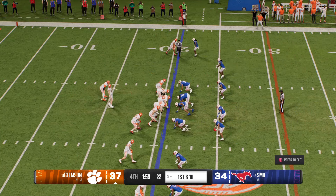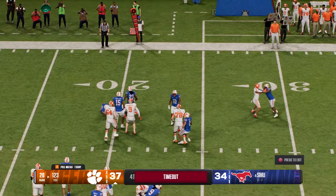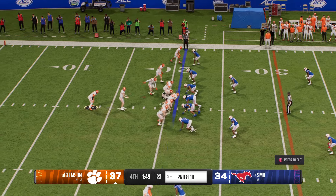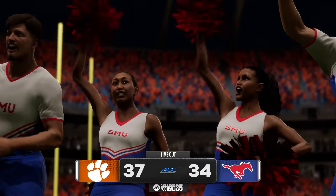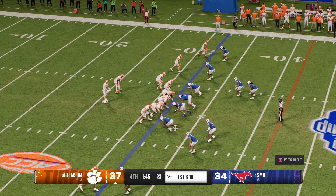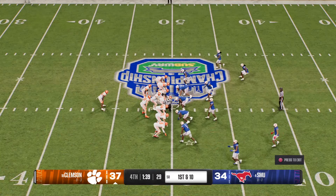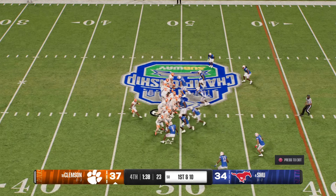The Clemson offense heads back out on the field — one more first down should do it. But remember, the defense has all three timeouts remaining. They'll use the running game, trying to bleed the clock here. The defense calls timeout, trying to preserve as much clock as possible. Second down play coming up — here comes the handoff, solid gain, moves the ball up to the 32. Another timeout taken by the defense, trying to preserve as much clock as possible for their offense. And the offense just takes a knee here, and takes another knee.